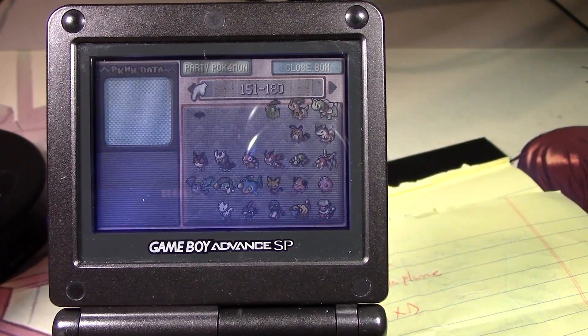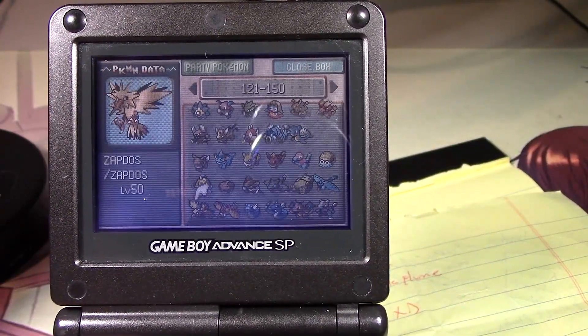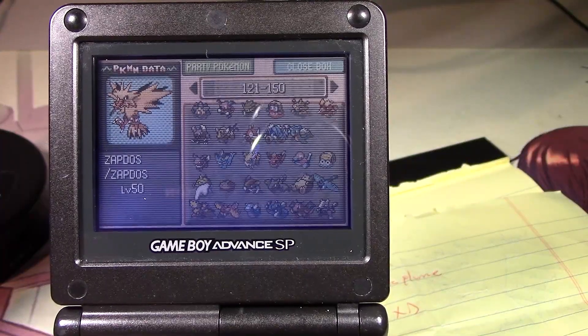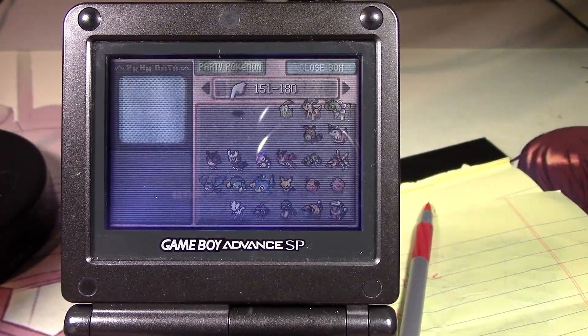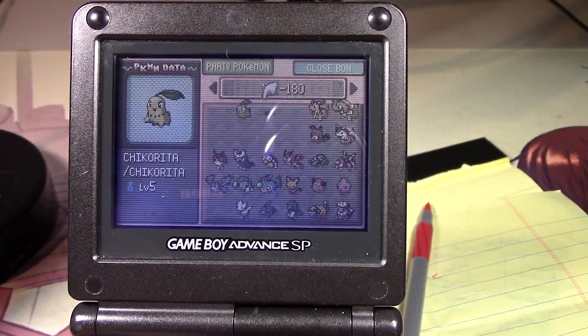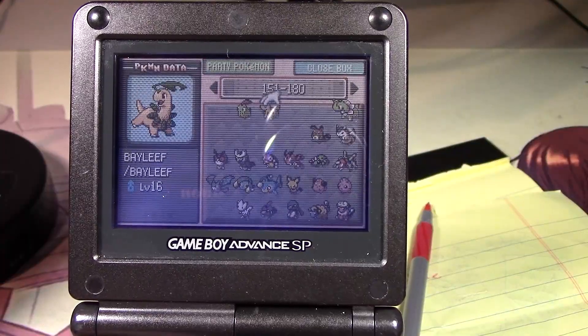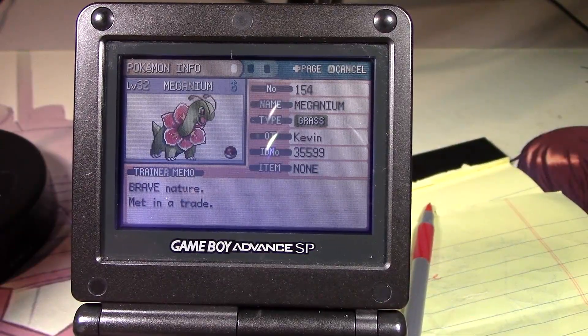Why is there such a big gap here? Do I not have Mewtwo? Yeah, I got Mewtwo — he's 150. Oh, I just have these in the wrong spot I think — 151, 152. Yeah, he's over here. I love the Bayleef sprite in this — it looks so cool. Meganium looks cool too.